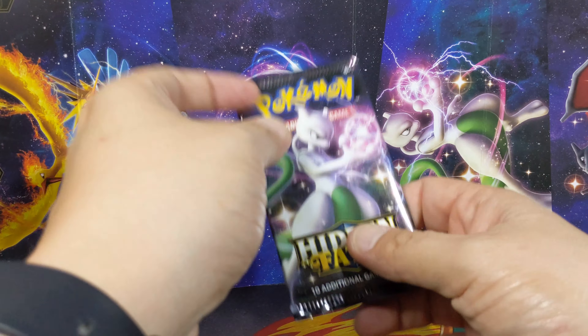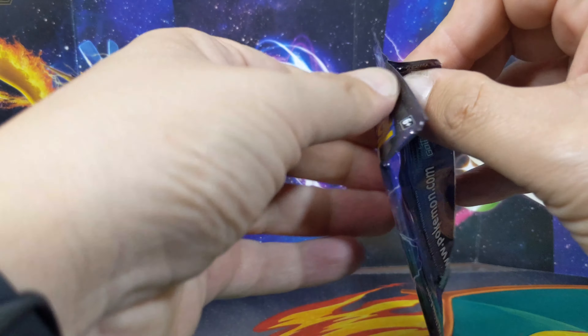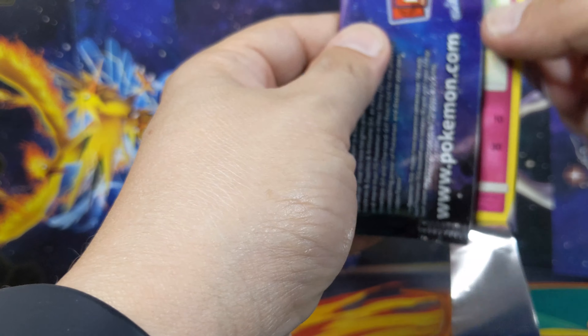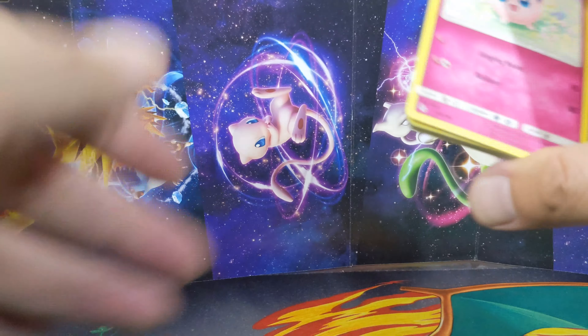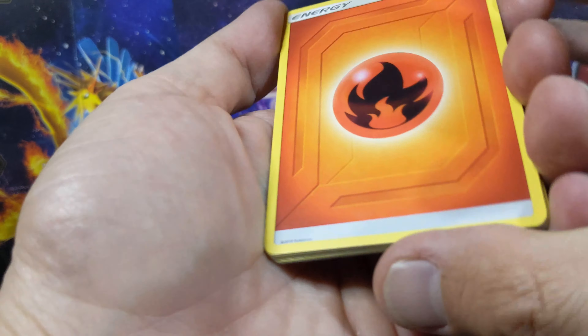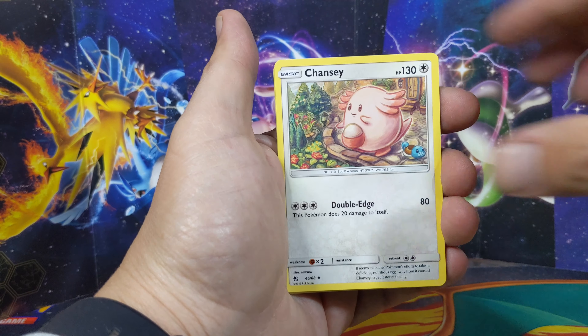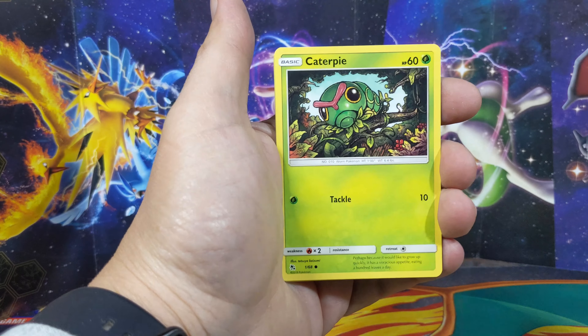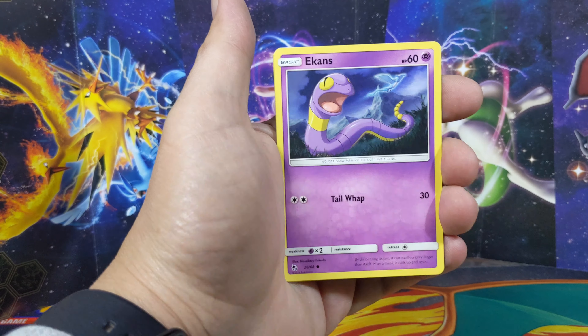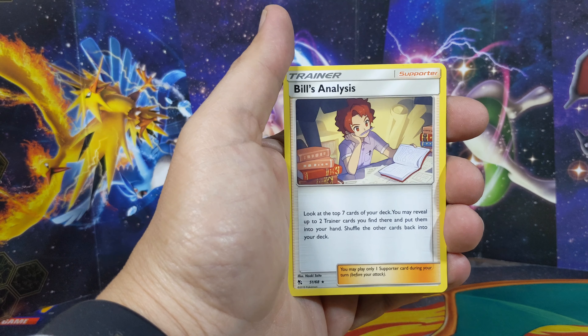You guys ready? Shining Fates is coming out about a month, month and a half from now - not sure, I didn't reserve much. Anyway, we started off with fire energy, Lieutenant Surge's Strategy, Jigglypuff, Caterpie, Eevee, Eevee-kins, Charmander, Brock's Grit, reverse into Bill's Analysis.